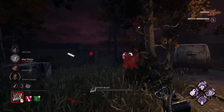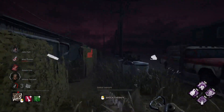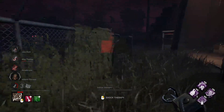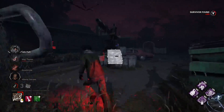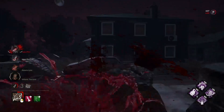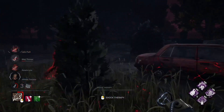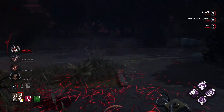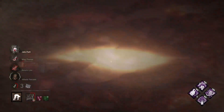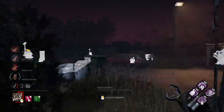Now that we have hooked survivors five times we have five stacks of Hex Huntress Lullaby, so survivors are not getting an audible warning whenever they are faced with a skill check — which is going to make skill checks even more fun for them. And now we have our friend Jake acting the hero again running right in front of me. Surprised me so much I almost missed him. Ran right through my illusionary pallet and right back into me — those fake terror radiuses are really really nice. And you got me with the flashlight blind. I should have just gone for the Mori.